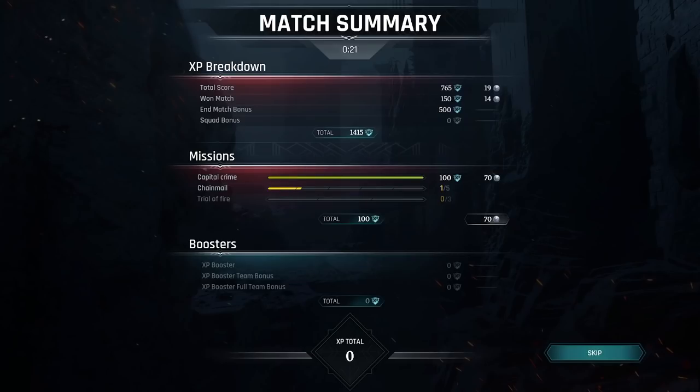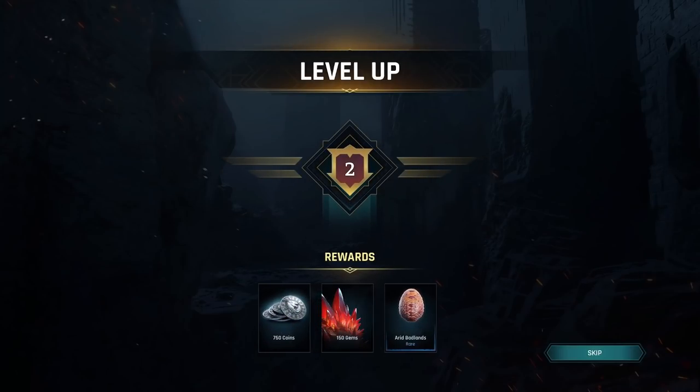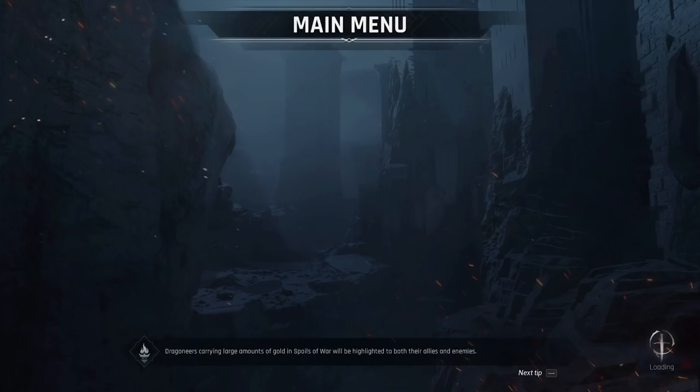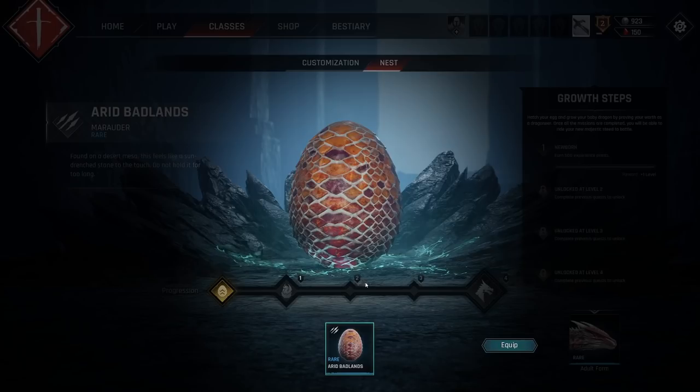Capital crime chain mail — I have no idea what these mean. I'm guessing we completed some sort of challenge. Do we level up? We get a random egg — next reward! So we can like hatch our own eggs. Oh, was that a rare egg? Did that say rare? Did we get super lucky, or does everyone get a rare egg for their first? We're halfway to level three as well. You can equip a dragon egg — prove your worth by completing missions and witness the growth of your hatchling into a full-fledged adult dragon that you can ride into battle. That feels very mobile-gamey to me.